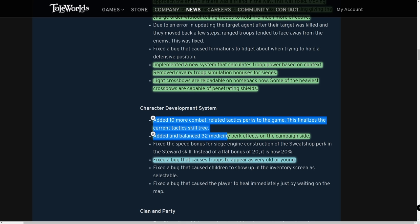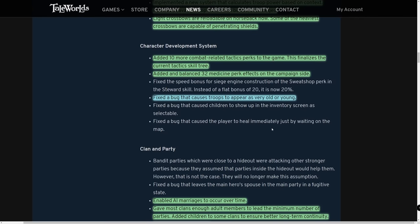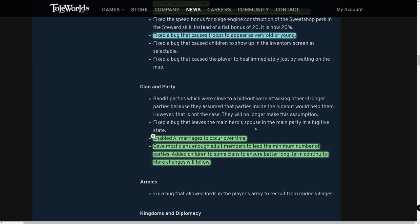In character development: 10 more combat-related tactics perks have been added, finalizing the current tactics skill tree, along with 32 balanced campaign-side medicine perks. Also fixed: a bug causing troops to appear very old or young — this was a 1.5.4 issue. Troops will now appear at their normal age again.